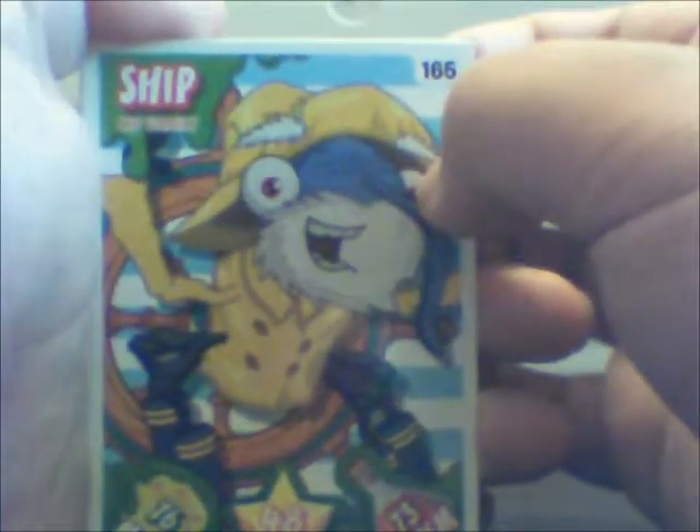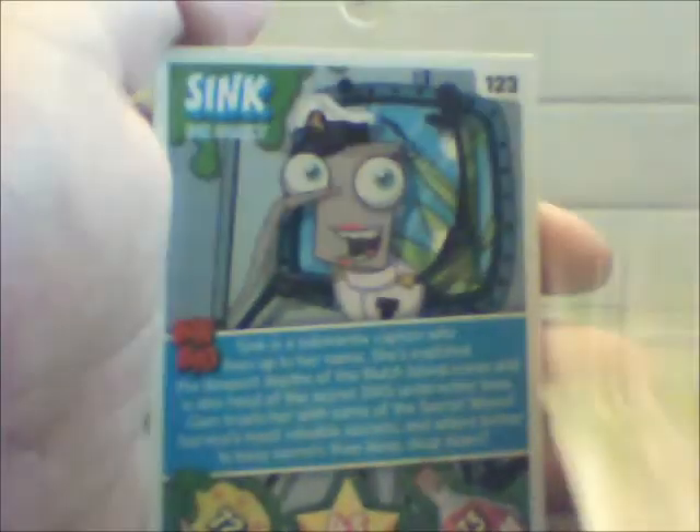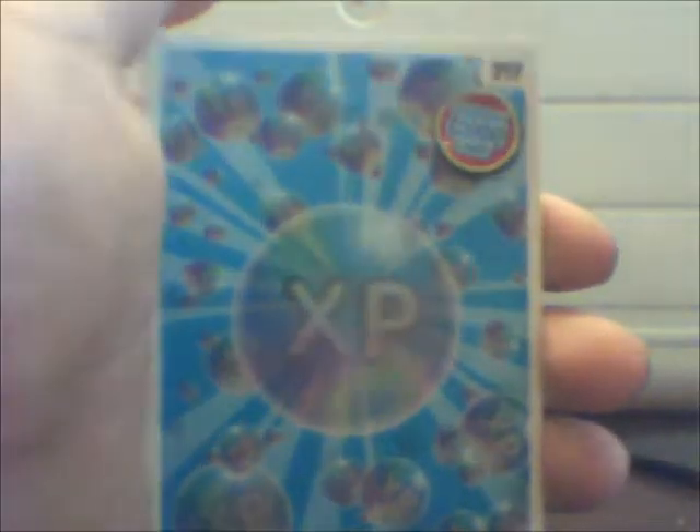We've got Ship which is number 165, Tong which is 106, Gosh which is 54, Leah which is 162, Sink which is 123, and then we've got XP which is 2, and this is 17.